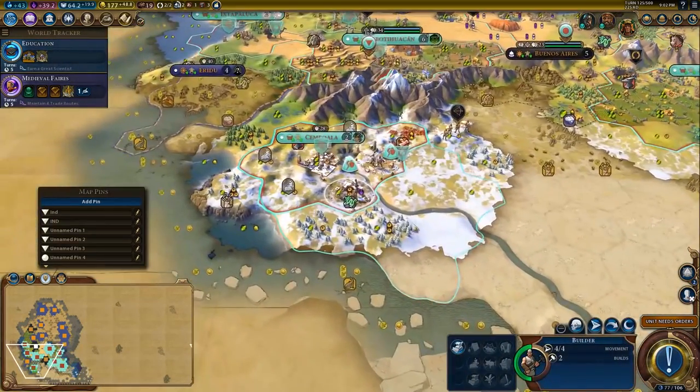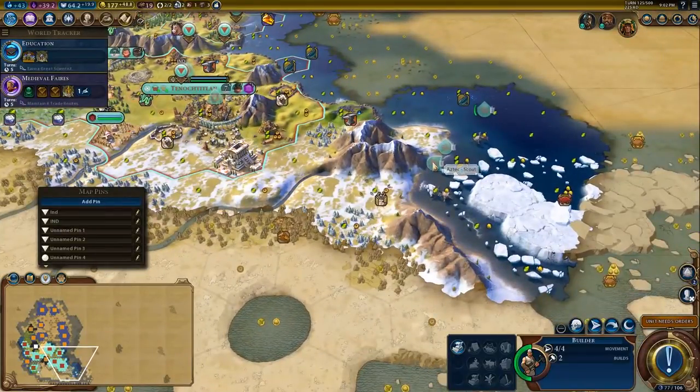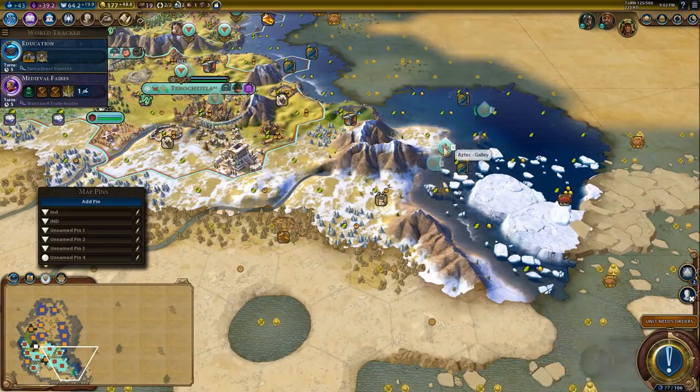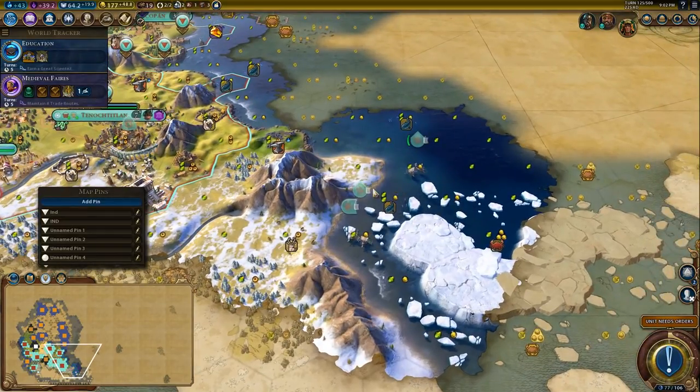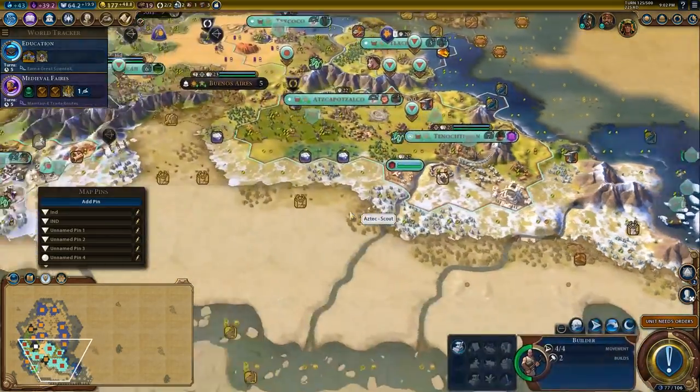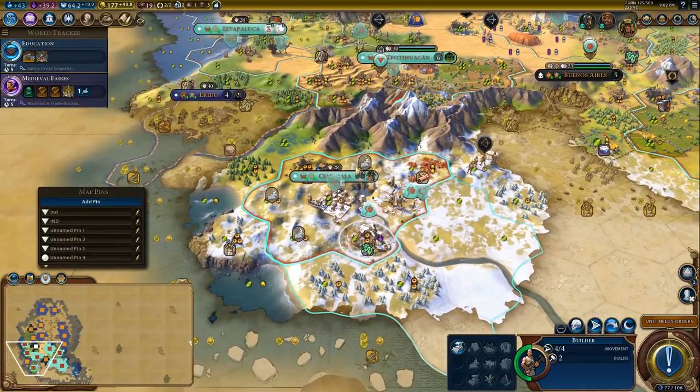You're going to jump in the water now. One of the really cool things that a lot of people don't know about is that units in formation on the water will actually provide combat bonuses to each other — so having a boat near an embarked scout gives each other a combat bonus of plus two from the flanking and support benefits.